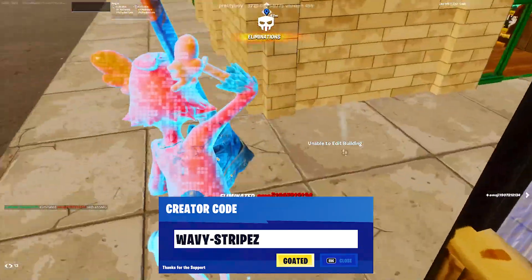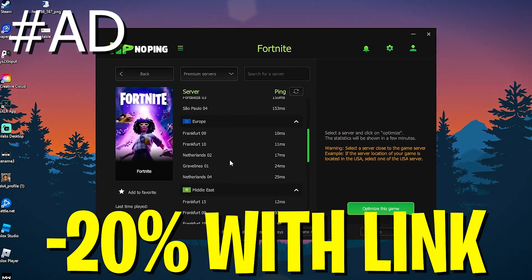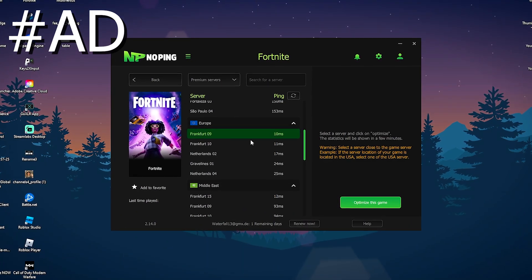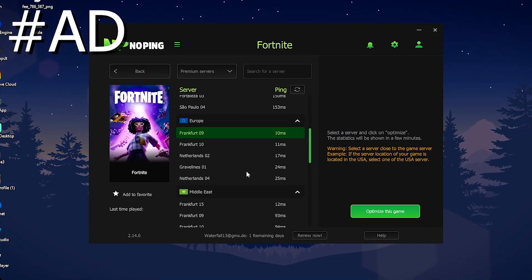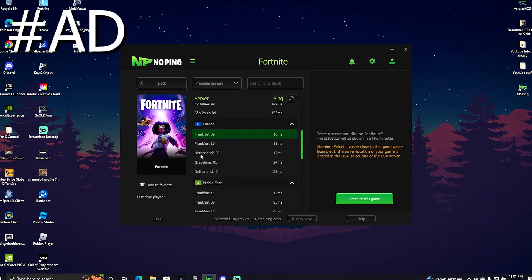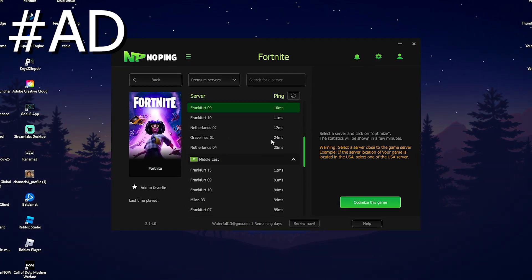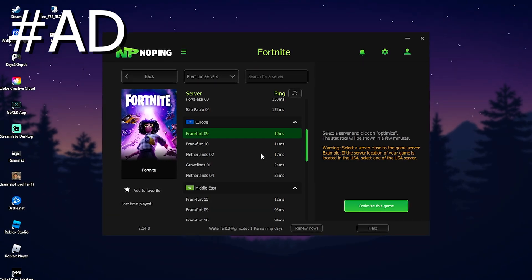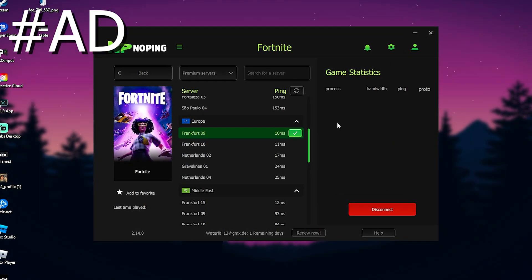So please get a D-LAN adapter if you can. The second method is NoPing — I'll leave a link in the description where you can get a 20% discount code. As you can see, NoPing helps me find the server nearest to me with the lowest latency. Right now Frankfurt09 is the lowest for me. Otherwise Fortnite might connect me to Netherlands02 where I'd already have 17 ping, or another server at 25. You can simply find the nearest server with the least latency.